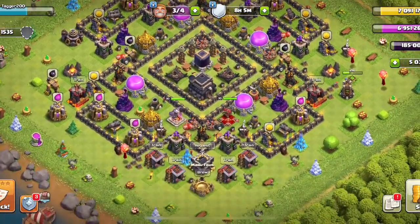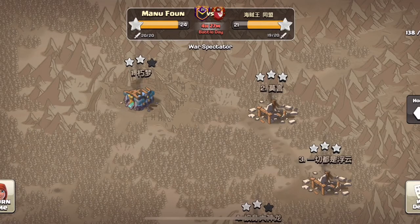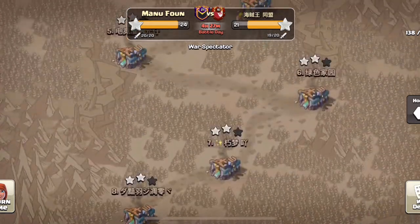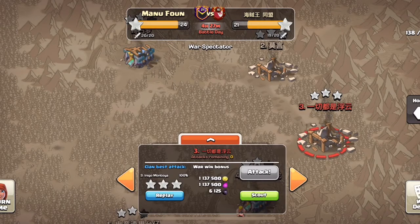So for our second hit, we're jumping over to Man Who Found, my favorite Australian clan. They are currently in this little 10v10 all-Town Hall 13 war. Even though there's still some time left, this war is mathematically over. The attack we're looking at will be on their number 3, done by Inigo Montoya. If my wifi cooperates, here we go.